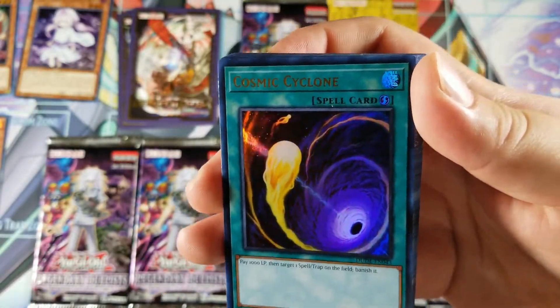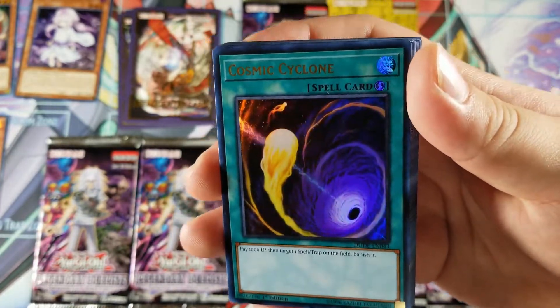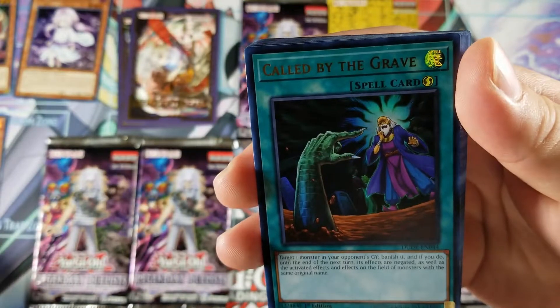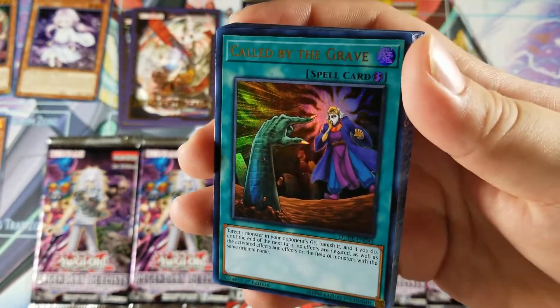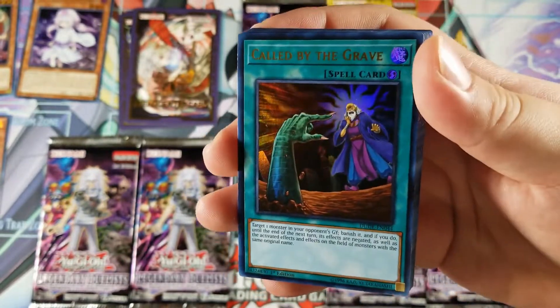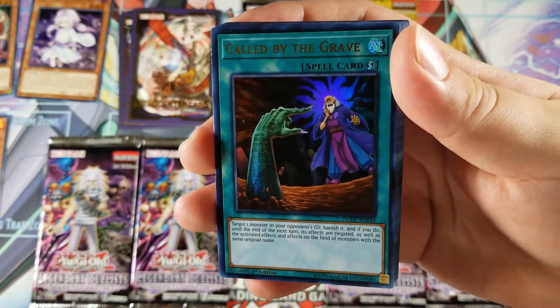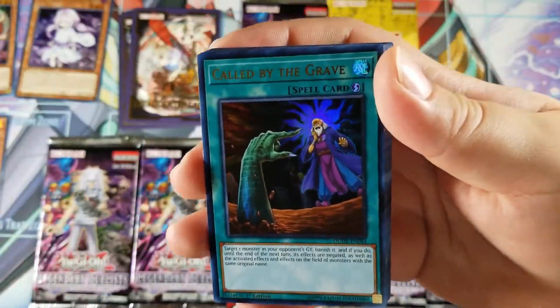Cosmic Cyclone — perfect against True Dracos, they're annoying. Not that I'm hating on True Dracos — I actually like them, I think they're cool, but to play against they're so annoying. Called by the Grave — that is awesome. I still want to get the prismatic secret from the new Mega Tin. I still have not pulled the prismatic secret Called by the Grave.